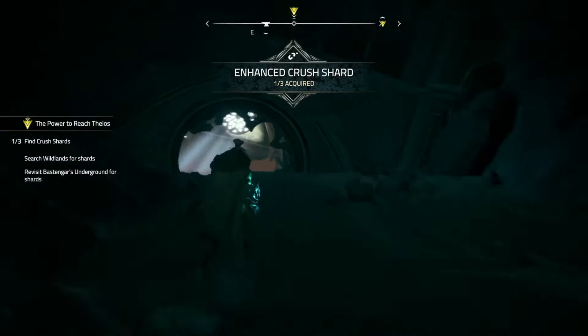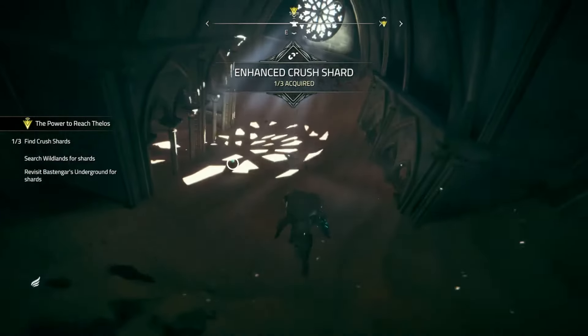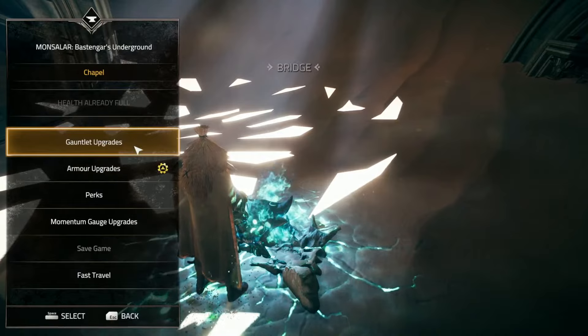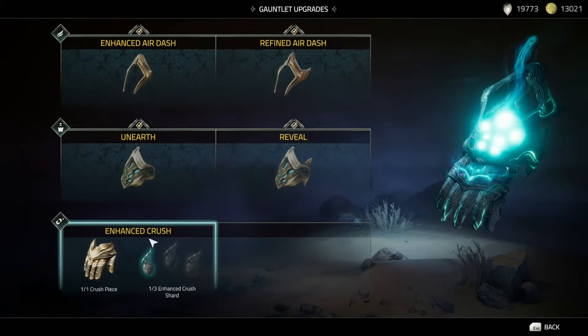It's as simple as that. You're just going to have to leave it alone until you continue the story, where you need to find Crush Shards. This is the Gauntlet upgrade here — it's called Enhanced Crush. That'll do it.